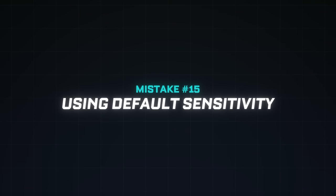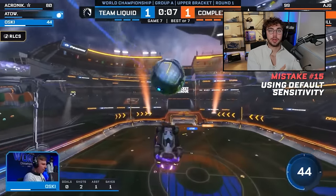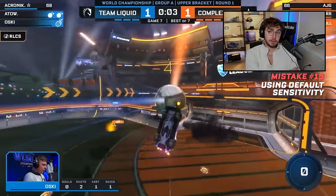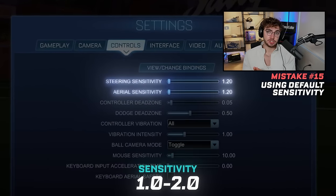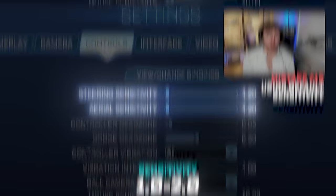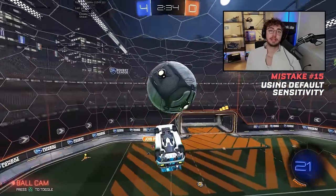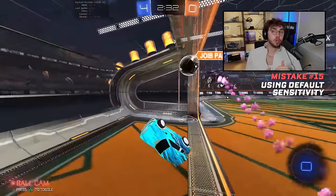Mistake number fifteen: default sensitivity. Most pro players don't use the default 1.0 sensitivity because for many people it feels too slow. For steering sensitivity, the most common range is 1.0 to 2.0, and same for aerial sensitivity. If you're feeling slow, experiment with a higher sensitivity. If you're feeling inconsistent, experiment with a lower sensitivity.